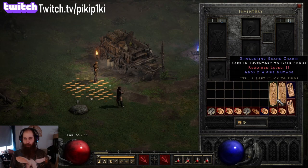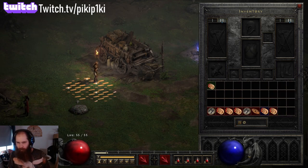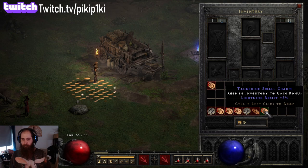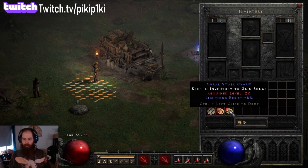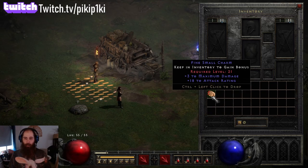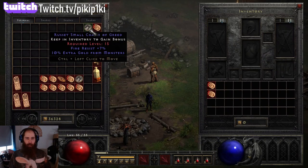Whoa whoa whoa, these bad boys - they seem quite bad. 130 poison damage over 80... what number is 130? That's weird. Fire resistance and extra gold - that's good enough, that's keepable. That's keepable.